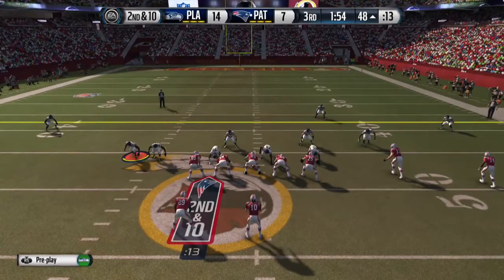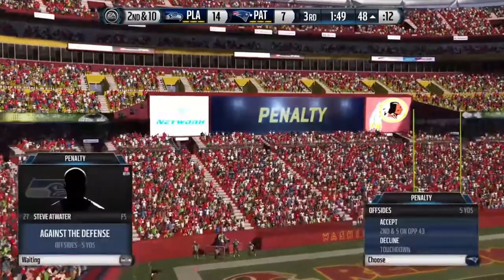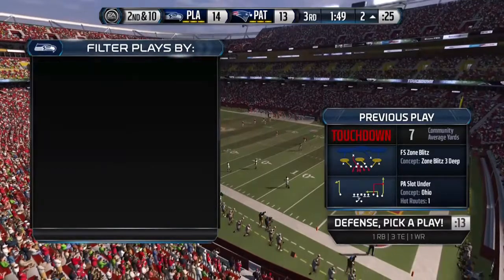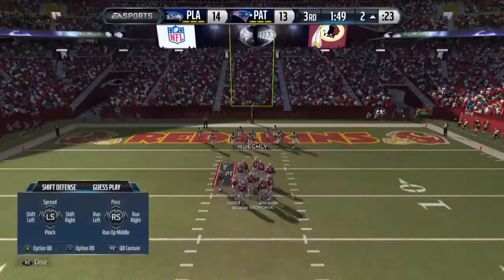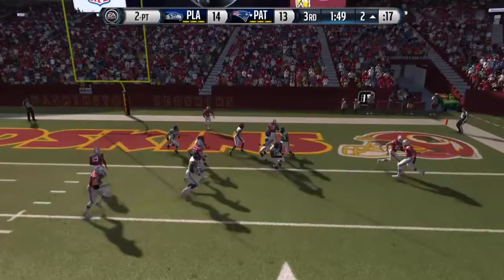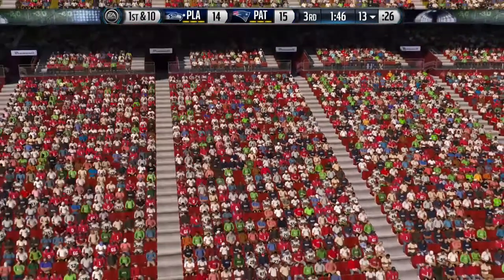I try to force some pressure with a blitz from safety, but unfortunately he catches me offside. I try to run back and switch the user, but I shouldn't have made that mistake. He gets a touchdown, and feeling confident, he decides to go for two — he doesn't want the tie, he wants to go up by one with just about two minutes left in the third. I come out, audible a few guys, and put on a QB spy. He almost catches me offside again, but I see him run with RG3 and I just miss him by half a second. If I got there a little bit quicker I could have had the stop and been up by one. Instead, I'm down by one.